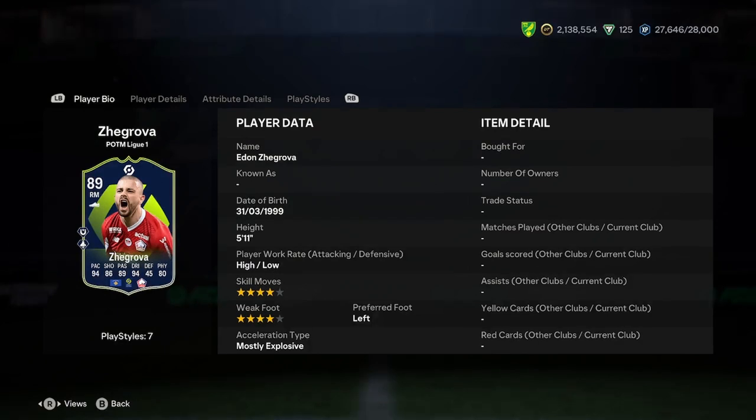I'll be doing a player analysis on the new Edon Grover Player of the Month card, so let's jump straight into this and see what we've got. He's 5'11", high-low, 4-star skill moves, 4-star weak foot, left-footed and most explosive.